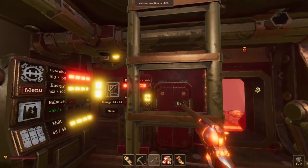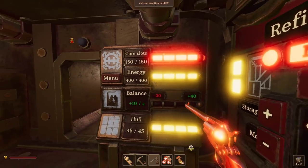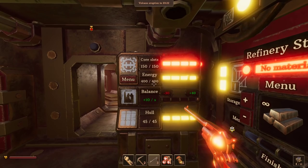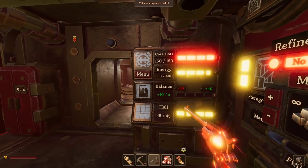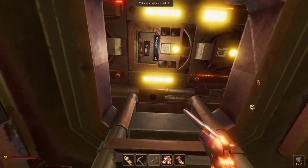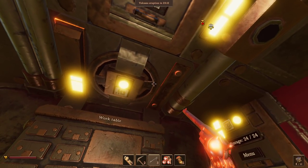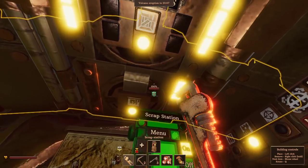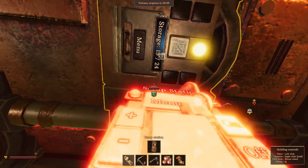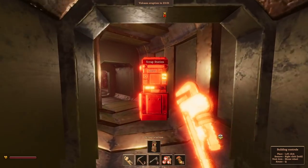Let's have a look at the core slots. We're using a full 150 of them - we don't have any spare. Our power supply should be absolutely fine because we have a bunch of extra power stuff going on. I think the first thing to do is clear out all of these old generators, because we've got new ones that should be able to keep up with things. And if not, I'll get some upgraded ones and they'll use less slots.